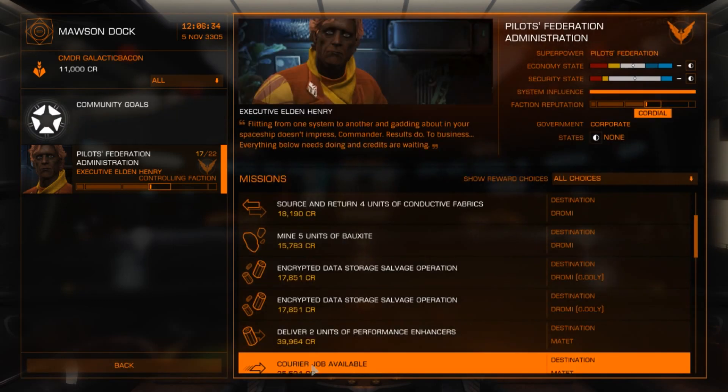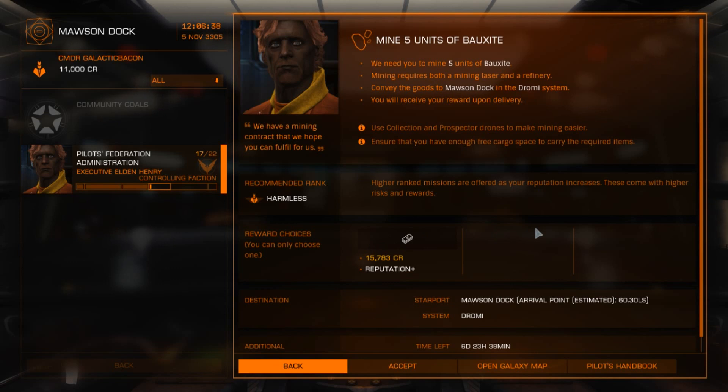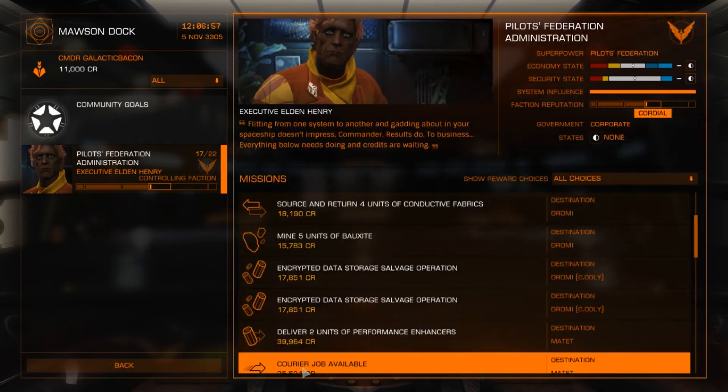Let's go back and have a look at other missions. We have a mining mission. Obviously to complete this mission you will have to equip your ship for mining — I will deal with that in another tutorial. I don't recommend doing this as a complete beginner as your second mission, which is what we're doing today, so we'll leave that one.